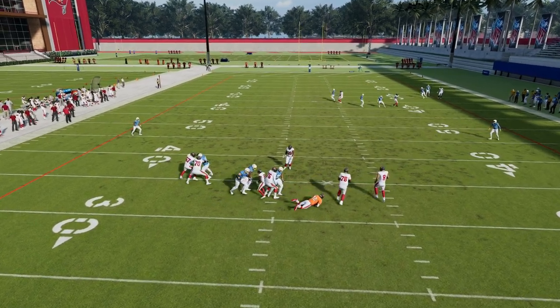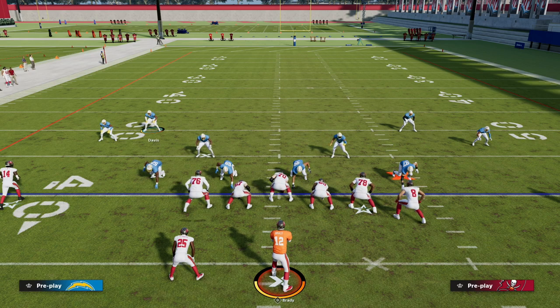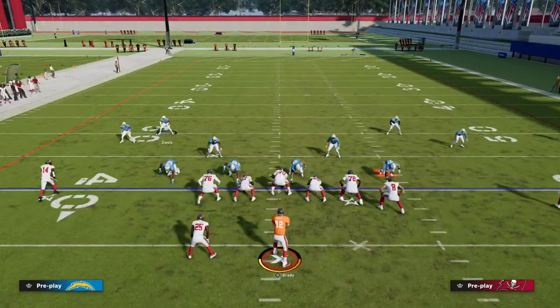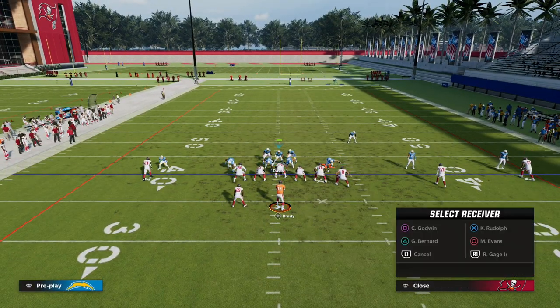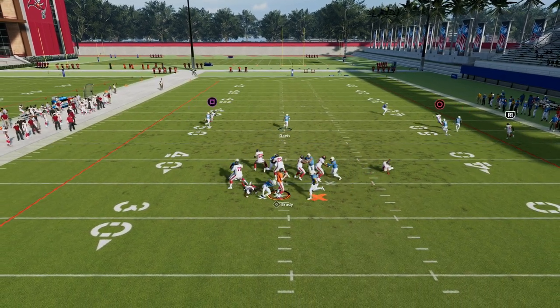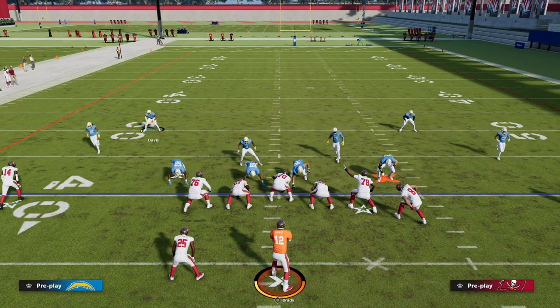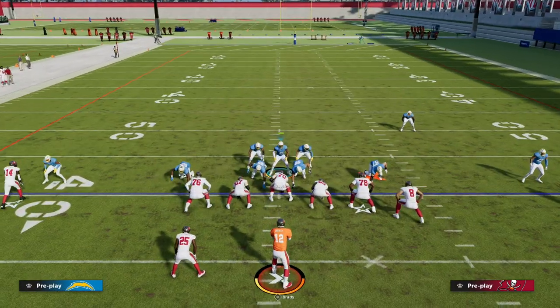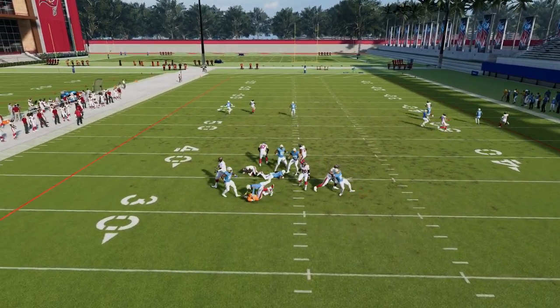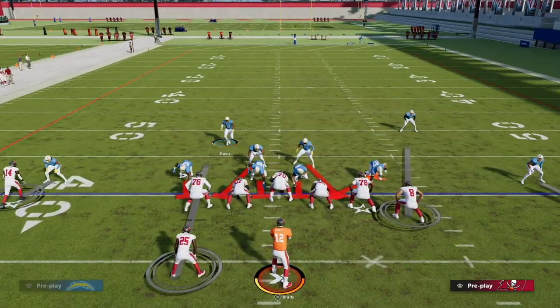You're getting shed so fast that the pressure is there even when the blitz isn't even called — that's why Edge Threat is so valuable. This is really important if you're running nickel over or big nickel over G. Even when they just block the running back, you should get somebody completely free, forcing them to block either the running back or use another pass protection system.